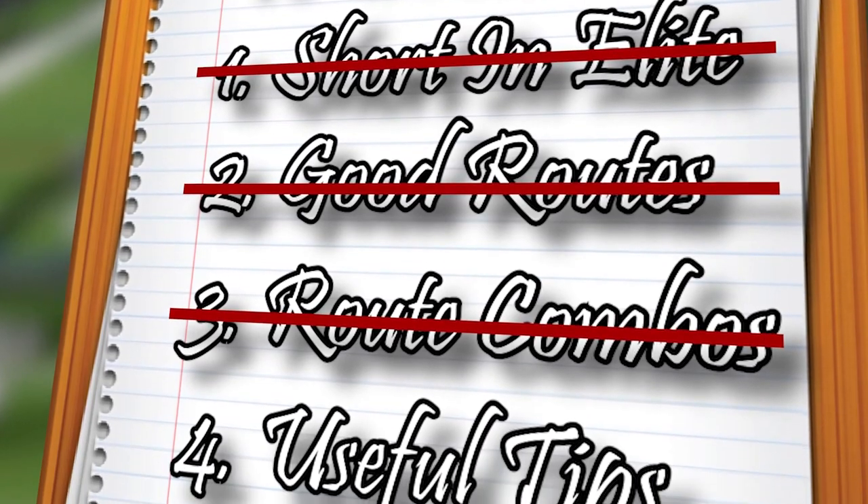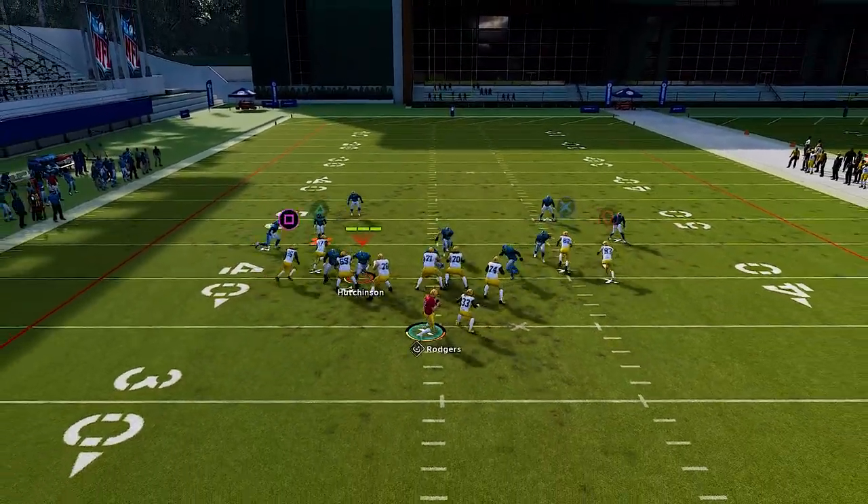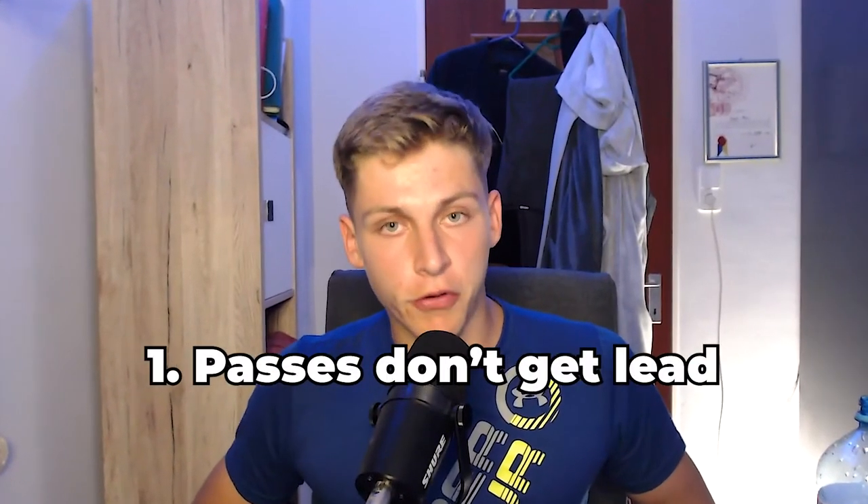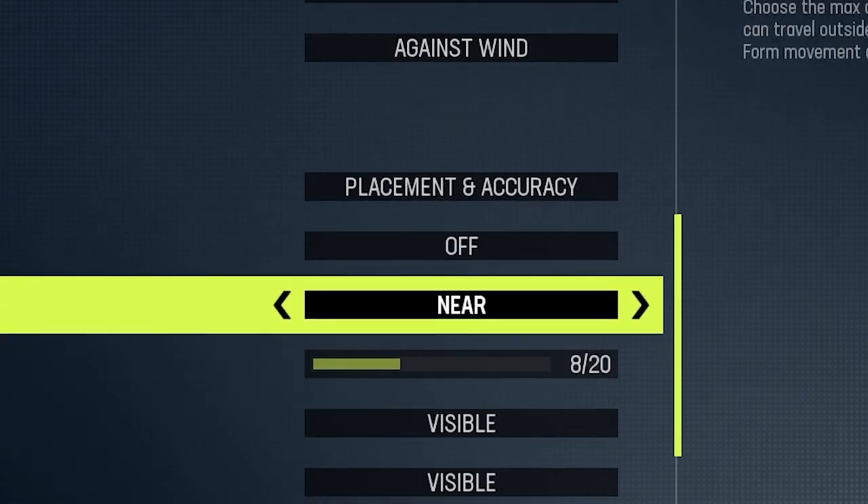Now let's cover one of the most important things to know when throwing against man coverage. With EA introducing freeform passing, classical passing just isn't what it used to be — passes don't get led as well, leading to a lot of interceptions. I recommend choosing placement and accuracy for your settings, but making the maximum throw distance 'near.' That means you will rarely, if ever, overthrow a pass. If you use no max distance, you'll have greater flexibility, but as we're all getting to grips with this new mechanic, I recommend choosing the option that makes it as easy as possible in the beginning.